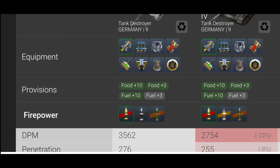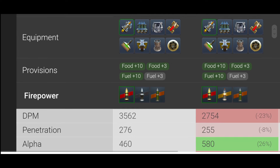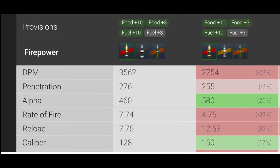The Ritter has 3500 DPM compared to 2700, and penetration of 276 versus 255 — so the Ritter is better there all day long. The alpha on the Waffle is 580, which is ultimately why the DPM and penetration are less, compared to 460 on the Ritter. Rate of fire is much better on the Ritter because the reload is only 7.75 seconds compared to 12.63 on the Waffle, but remember you do have that 580 alpha.